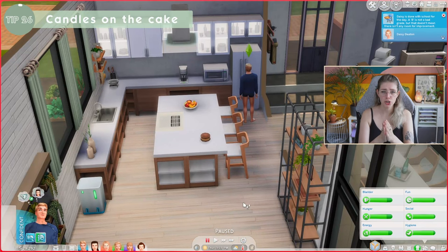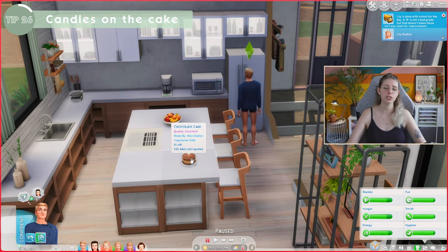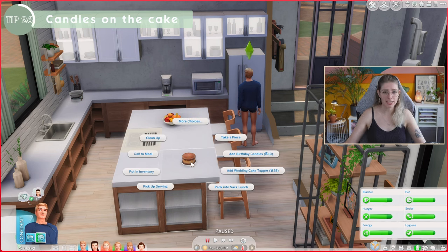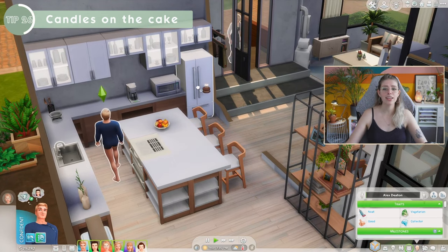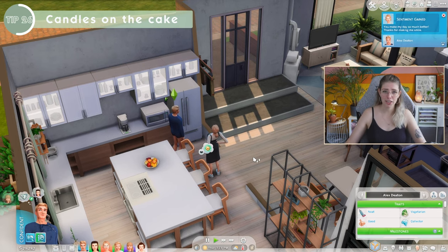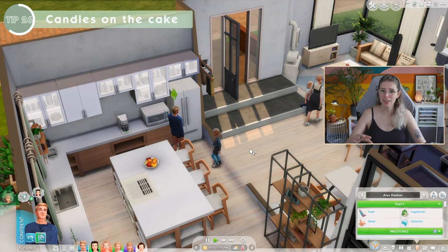The next tip fixes one of my biggest annoyances. If you have food and a birthday cake in your fridge and your Sim gets leftovers, they'll just eat the cake. The fix is to add candles to your cake before putting it in the fridge. I know it sounds silly to have burning candles in your fridge, but it works — your Sims won't autonomously grab bites of a cake with candles. This keeps the cake safe and ready for whenever you want to age up a Sim. Don't forget to add the candles back before putting it in the fridge again after an aging.